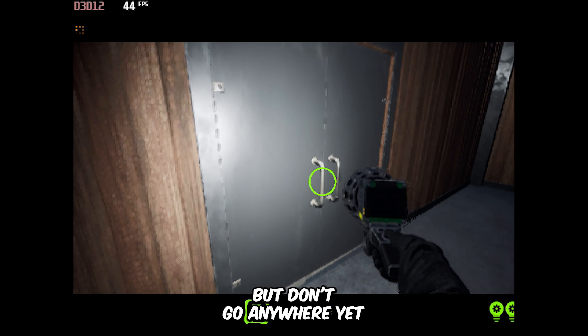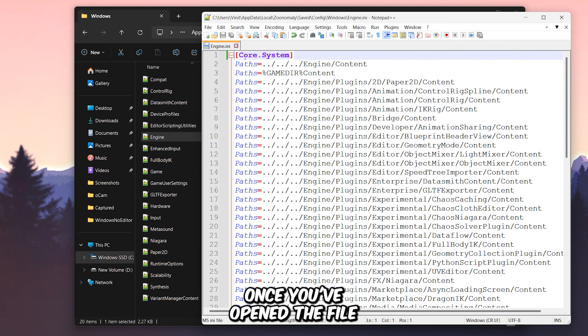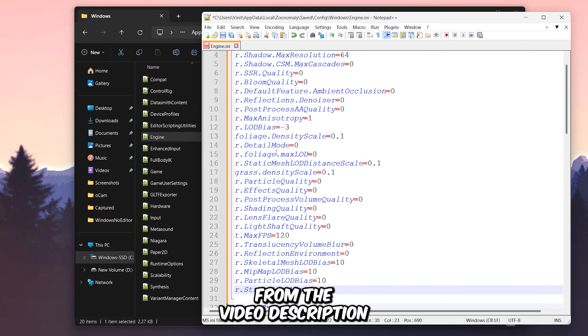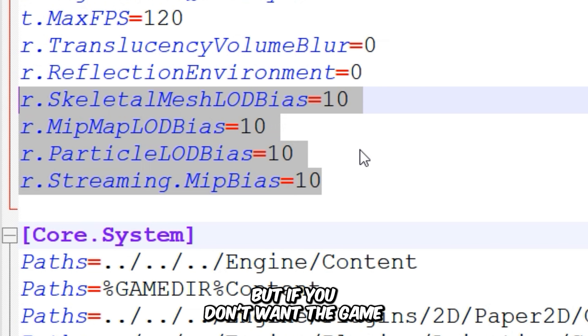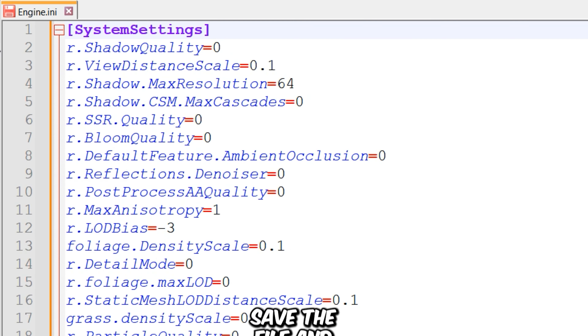For further tweaking, you'll need to open the Engine file located in the same configuration folder. Once you've opened the file, simply paste these commands — you can easily download the config files from the video description. These commands control the level of detail in the game, and I've modified the values which gives you potato graphics. But if you don't want the game to look that bad, you can simply remove some of these variables. After making these adjustments, save the file and again set it to read-only.